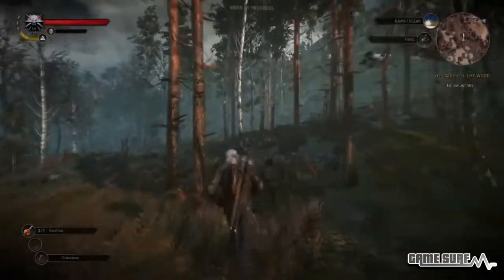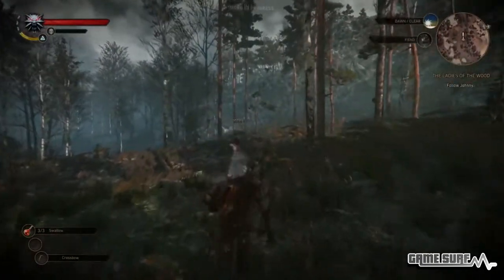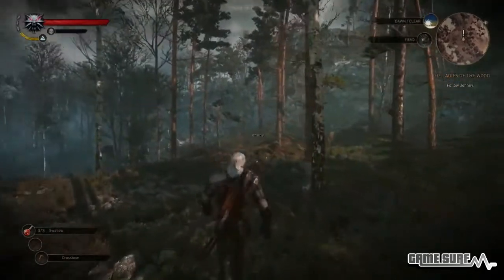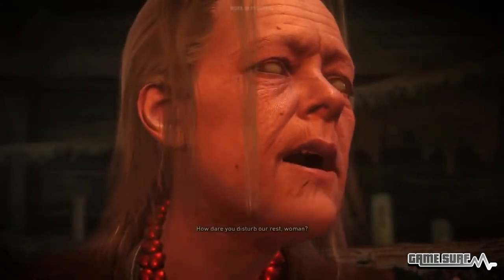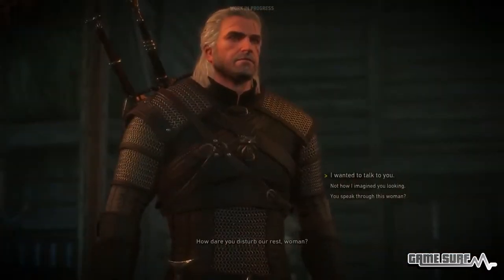Appresi i rudimenti, cambia scena e vediamo Geralt svegliarsi, accampato assieme a Veremir mentre sono passati diversi anni nel frattempo. I due sono alla ricerca proprio di Ciri, personaggio che in questo terzo capitolo avrà un ruolo molto importante, tanto che avremo anche modo di impersonarlo in alcune fasi.